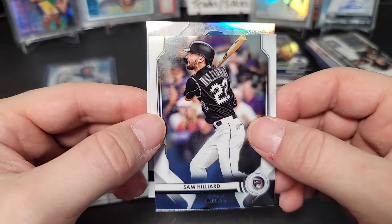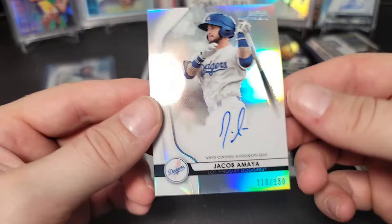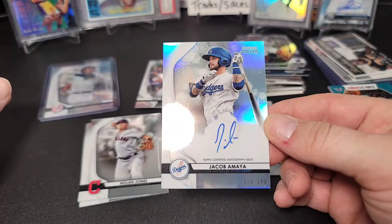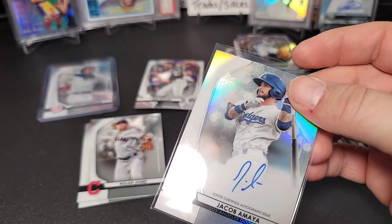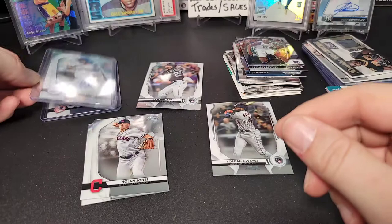Let's see what we got for our auto — it's behind the Sam Hilliard. Jacob Amaya, out of 150, Los Angeles Dodgers. He's a prospect — I have to look him up. He's a shortstop so he's not a pitcher, he's a hitter. And it's on-card too — nice on-card auto out of 150. I'll have to check where he falls on the Dodgers prospect list.